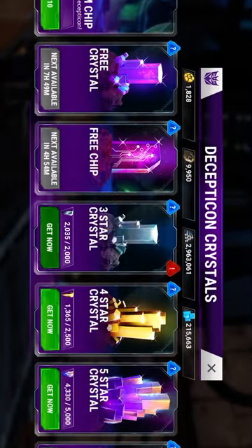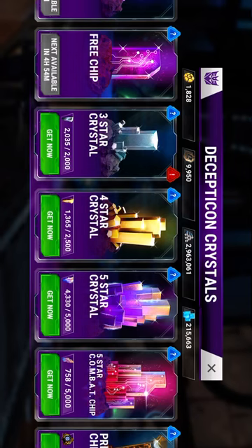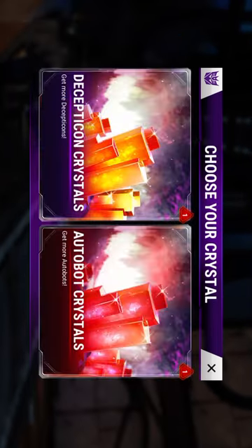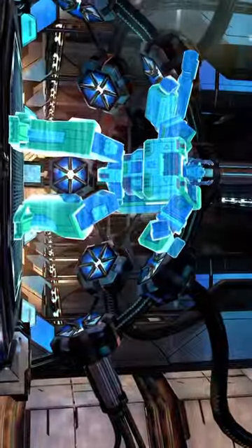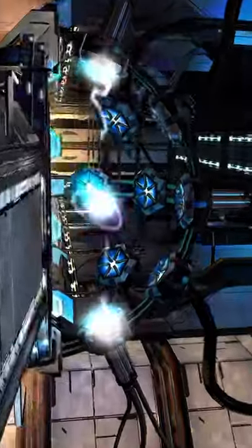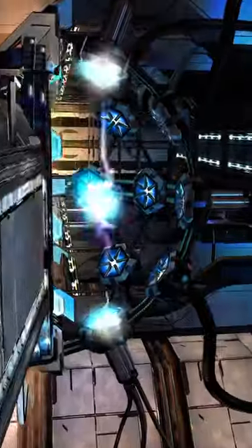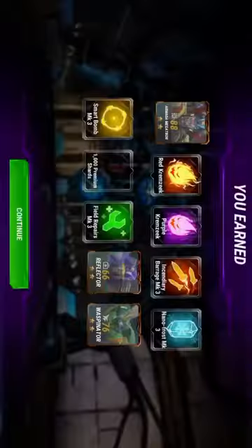Opening up 14 free crystals for the Decepticons. I like those 1,000 crystals. I did get a three-star Fellbat from a free crystal, and apparently you can get a four-star from free crystals — I've never gotten a four-star from a free crystal, not even a duplicate. I've gotten a lot of three-stars from them though, which is pretty awesome.